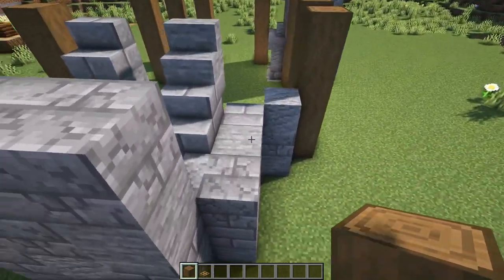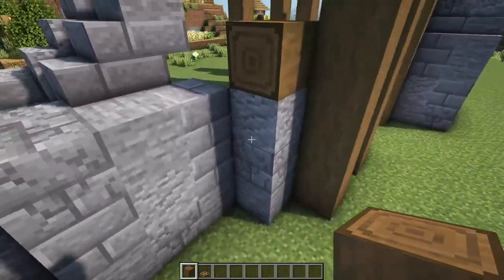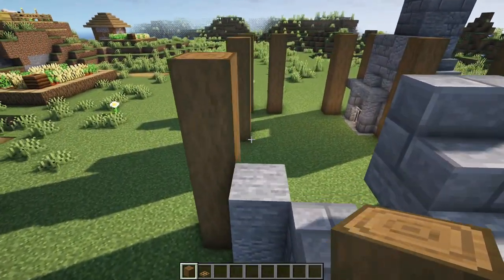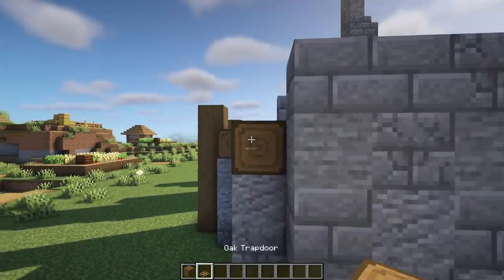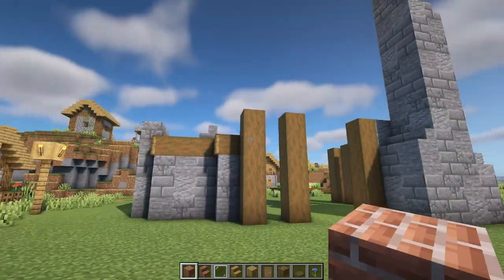Now we've got all the texture added in, we can start on the rest of the building. On this section here, place down a horizontal stripped spruce log on top of the stone blocks, then do the same over here with three of them, and copy that pattern around to this side too — one log here and three just like that. Very simply, place an oak trap door on the face of all of those logs.